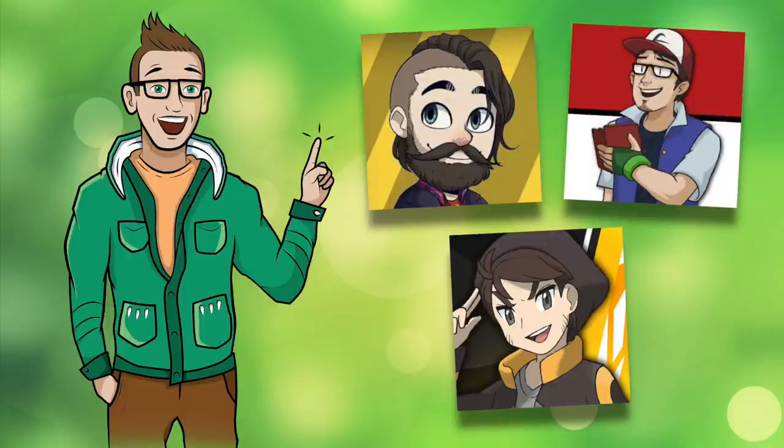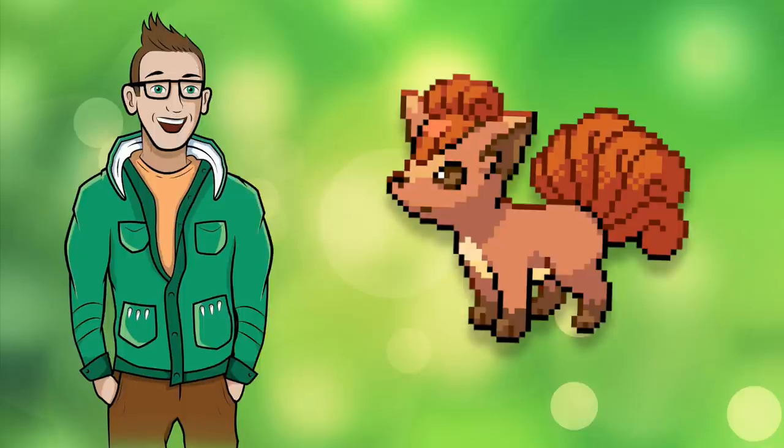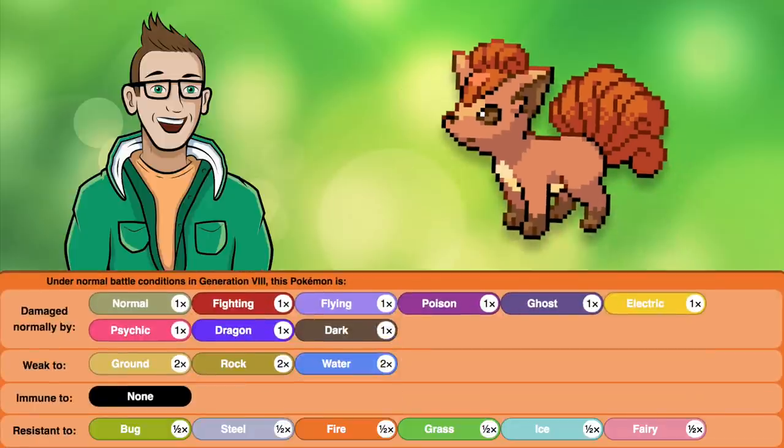But why Vulpix? Since we're doing Kanto, I wanted it to be native to that region, and in Kanto I've always found Fire to be one of the absolute worst types to have on your team. Fire makes you weak to the first two gym leaders and the first two members of the Elite Four, not to mention Lance, whose dragons resist you and whose other Pokemon are all strong against you.